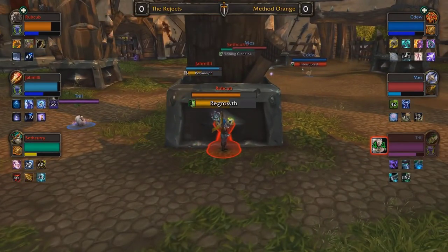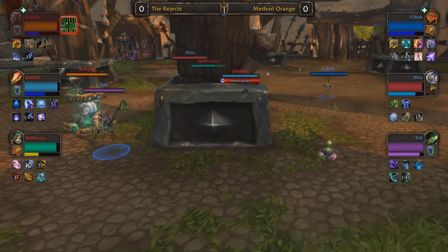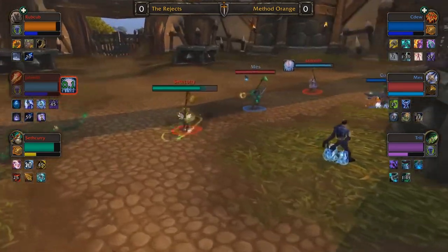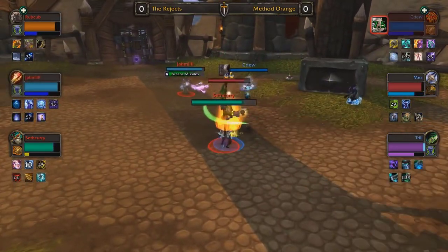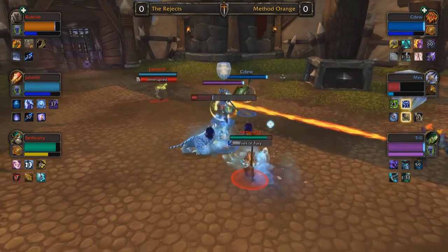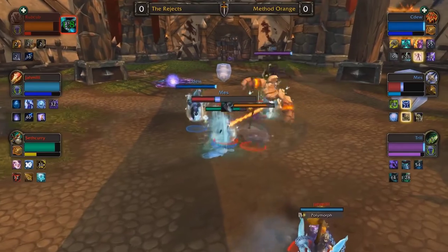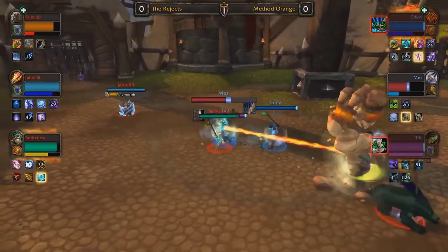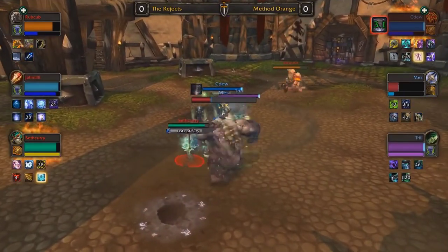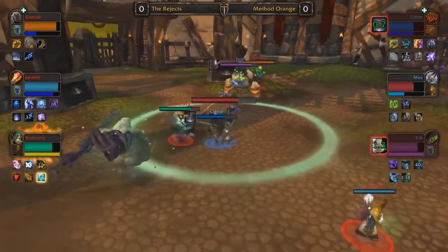The mana Rift lead is really establishing itself. Jamili finally lands a Polymorph on Trill but it's dispelled by CDU, so Trill can keep up the chase. Now imprisoning Rubcub — timing the Mana Rift right as that Imprison ends — but Rubcub is able to Wild Charge away in time. Good maneuvers from Rubcub to avoid it, but it's looking like an inevitability that he's going to be burned dry. Mez is now getting counter-pressured — the Rejects finally showing some signs of life. Mez still low — Cyclone secured onto CDU, who has Trinket and Spirit Link — opts to save the Trinket and barely gets Spirit Link off in the nick of time.